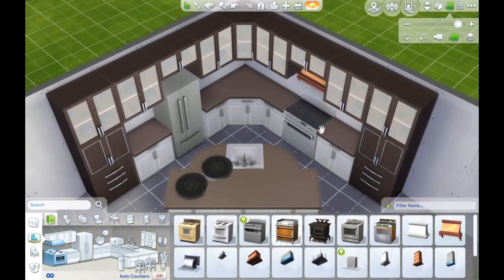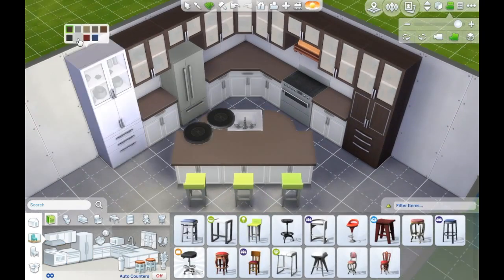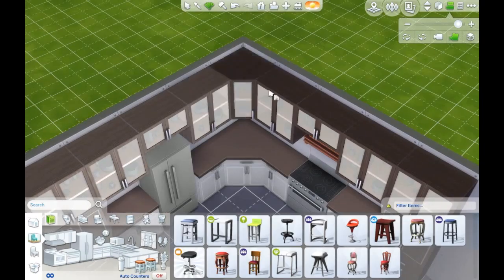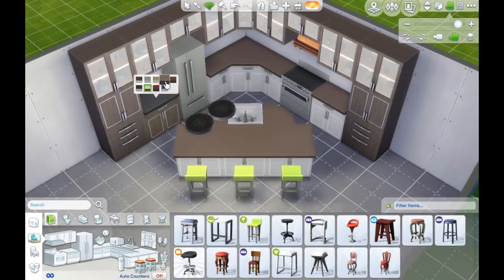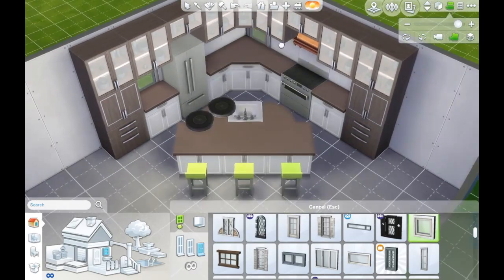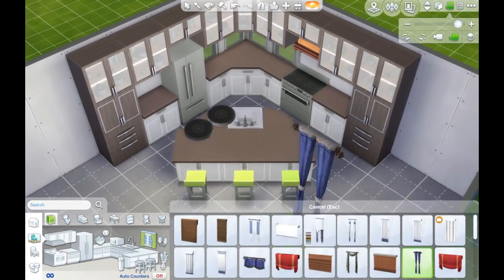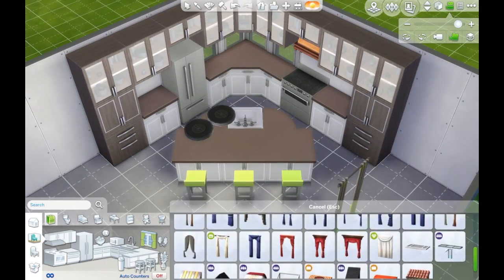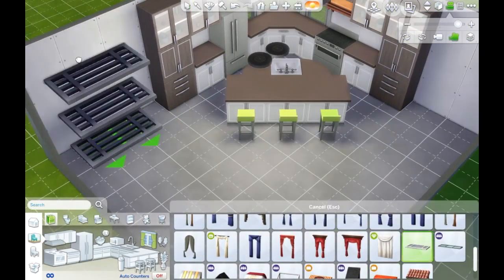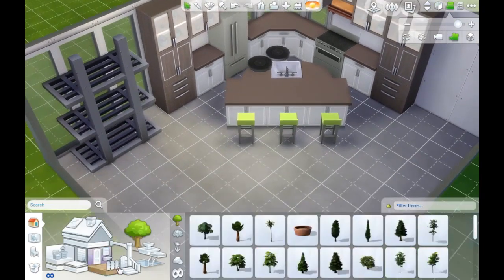My favorite item is probably that light that I took out above the stove. I absolutely love that — I think it's gorgeous and just a really beautiful piece. I end up not using it though; it doesn't really fit into my build, which I was kind of upset about. It's the only item from Cool Kitchen Stuff I don't end up using because I couldn't come up with a solid plan on where to put it.